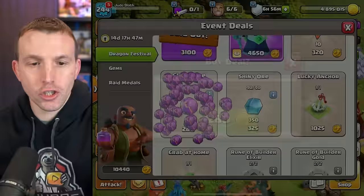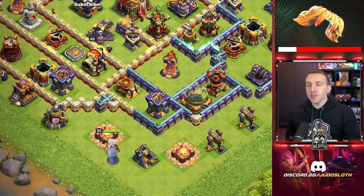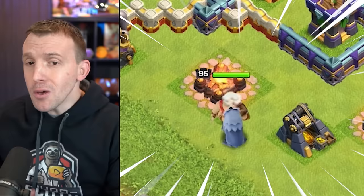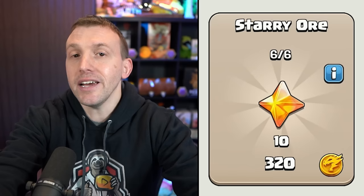There's a lot more healing with the Vampstache, but this is only when the King actually strikes a building. We're out of Glowy Ore again — let's purchase all the Glowy Ore we can using Dragon Medals. The Vampstache can be very good when you're walking the King around the outside of the base, so he's taking damage but not enough to go down, because all the non-defensive buildings on the outside allow the King to just keep healing back up. At level 15, we get an extra 50 healing per hit. In terms of ore, the Starry Ore is the rarest — you need that to upgrade epic equipment.